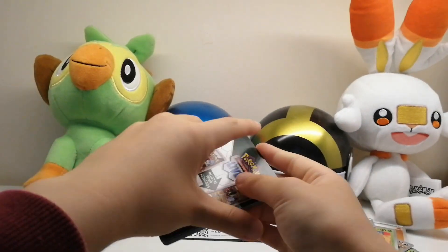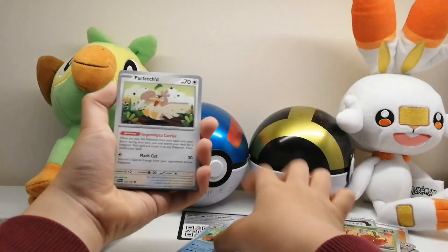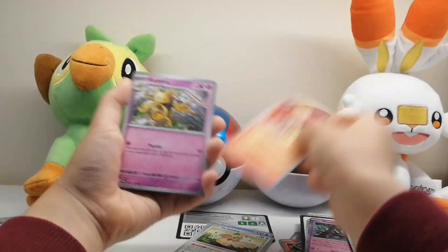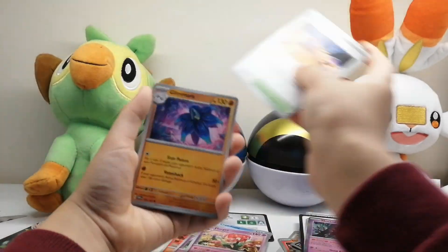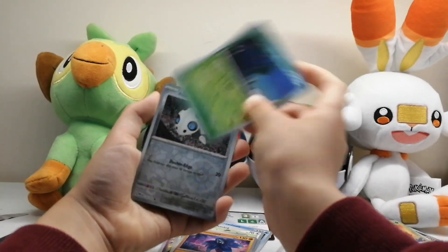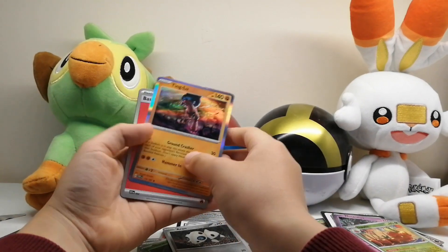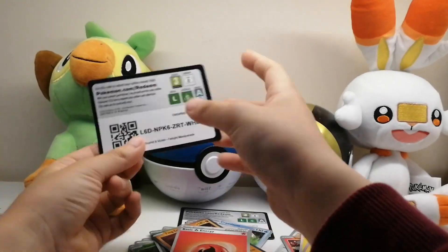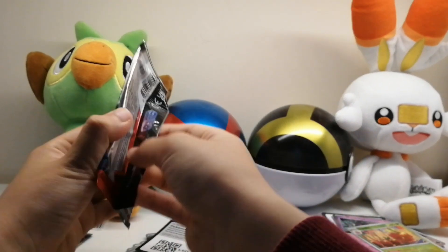We start with Crawdaunt, Farfetch'd, Torchic, Torchic, Kadabra, Lodges, Festival Grounds, Glimora, a Heracross reverse, Aaron, and a Tinglu regular hollow. So nothing yet. Then our second Ogre Pawn pack.